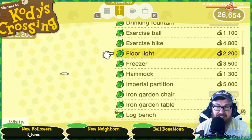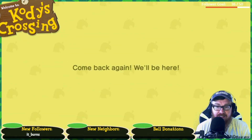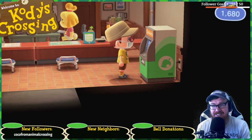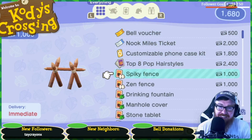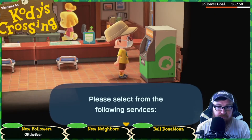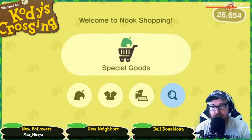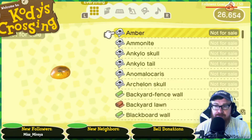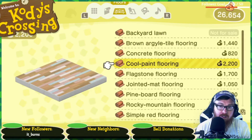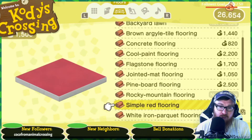Somebody needs an exercise room. Nook Shopping, and then we're gonna go to the walls — floor. Cool paint flooring. Let's see pine board flooring — that's pretty cool too. I just like this one. Alright, let's sign out there. We got some more Nook Miles — the spending money one.